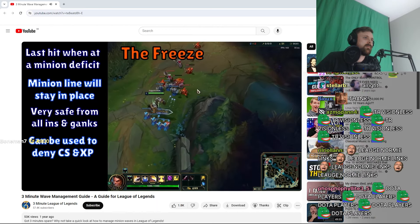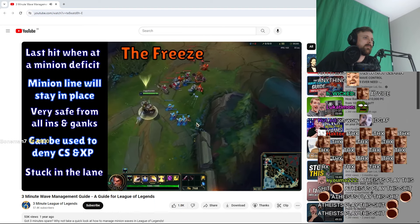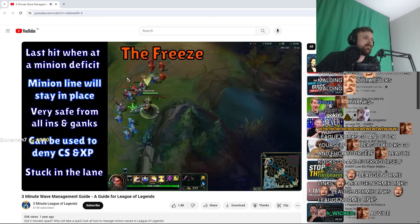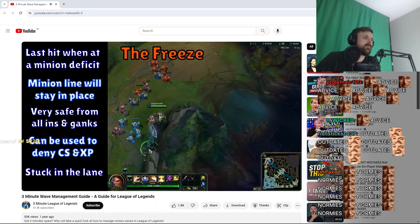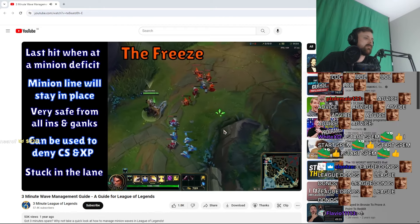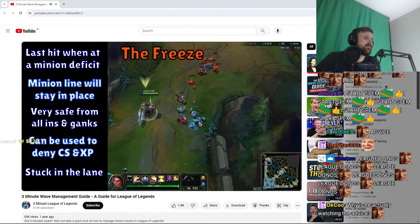The downside to freezing, however, is that you have now committed to being in that lane for a very long time. This means that if the enemy team go for a dragon or herald, your opponent will usually have priority over you. In addition, it means they'll be able to roam and gank without any pressure from you. So, a good general idea for freezing is that if your opponent is great at roaming, don't freeze — your teammates will not be happy with you.